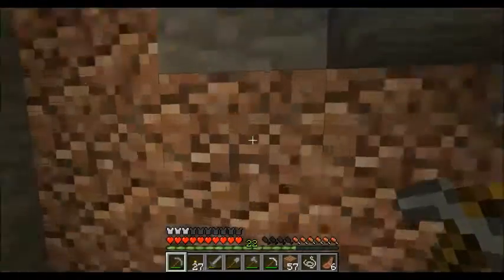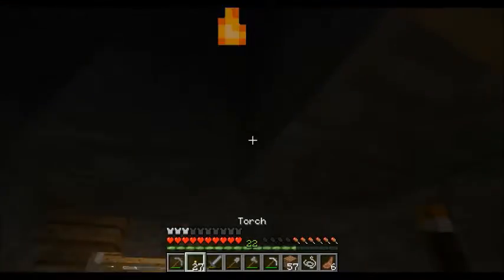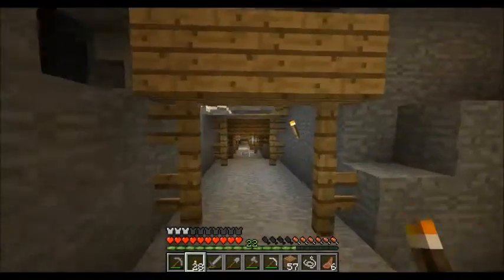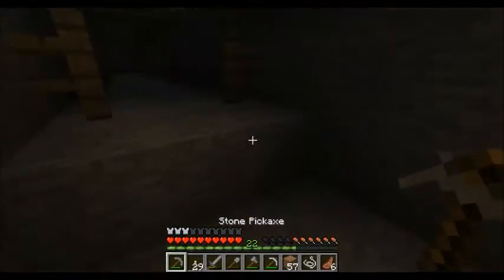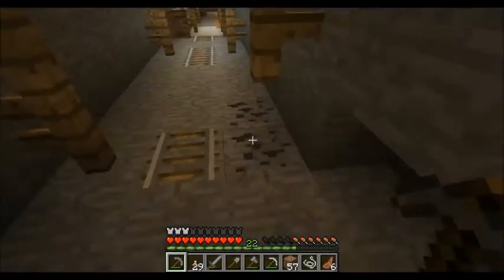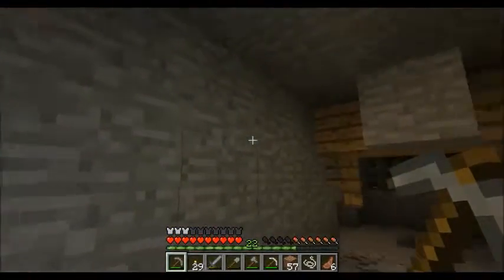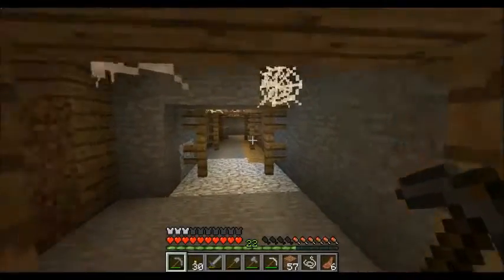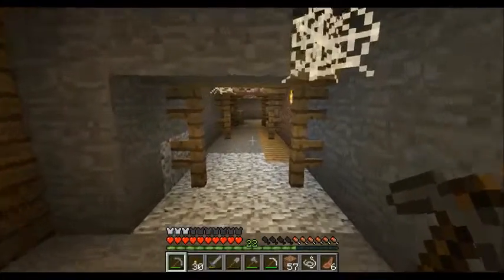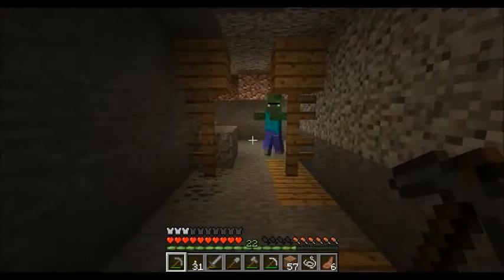Let's go ahead and grab all the torches on the way back out — no sense leaving torches in the tunnels, we'll be blocking them off anyway. And we'll grab track on the way back out of the tunnels. Who knows, we might make a rail system from one end of our island to the other, which consists of about fifty blocks at this point.